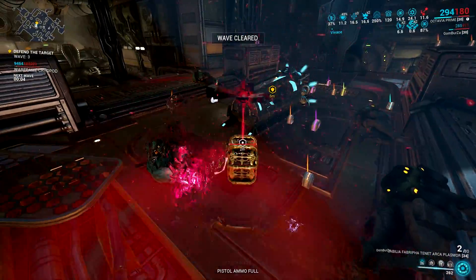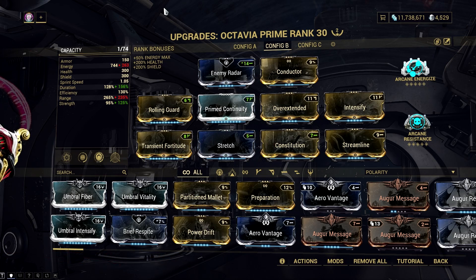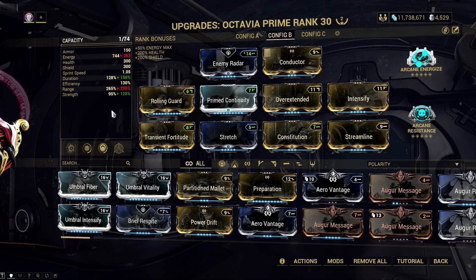All enemies will follow her Resonator until the ability ends — and you can spam it whenever it expires, with the exception if you have the augment on Octavia. Overall, Octavia is a one-woman wrecking crew in Steel Path missions, but the truth is she is only showing 1% of her power in Steel Path missions. You will see her brokenness against level cap enemies.